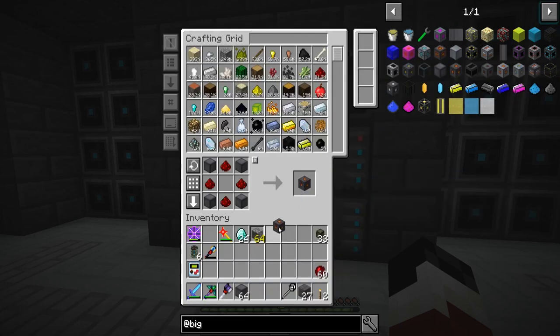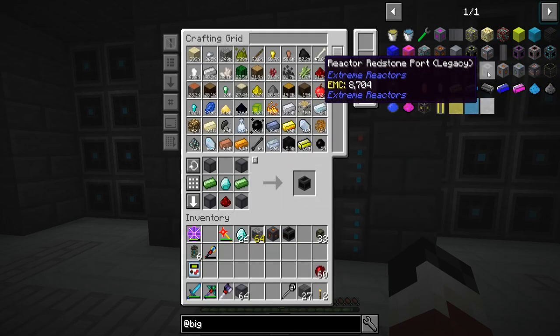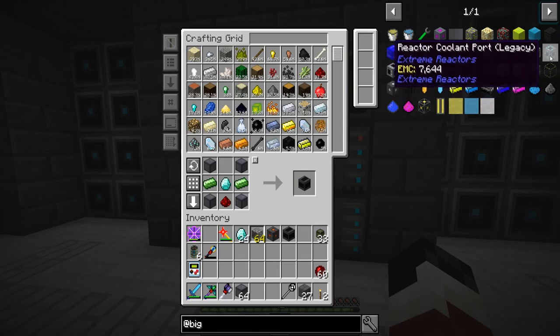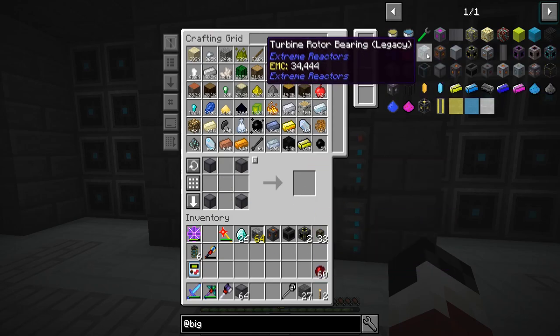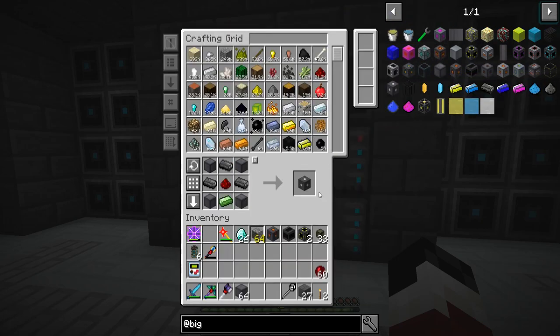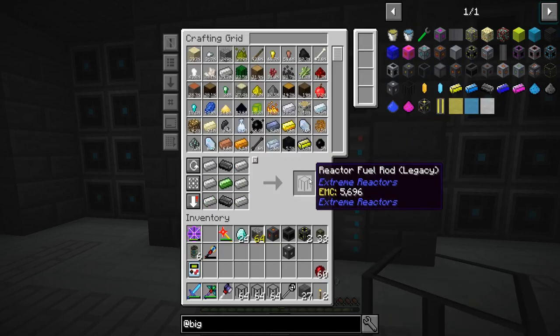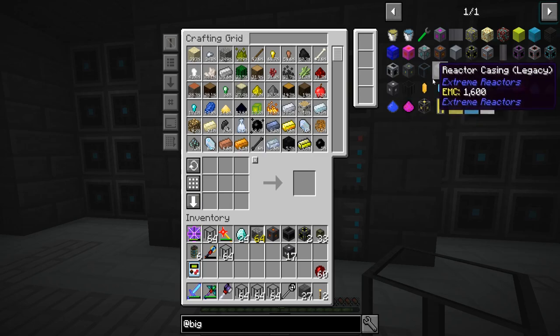We're going to need a power tap - just one. Then we need a reactor controller, tada. We might do a turbine in the future but not right now. Access ports - we need two of those. We need a piston so you can control it with a computer. And we need a bunch of fuel rods. I got no idea how many we'll need so I just made a bunch - 17 of those, probably won't need that many.